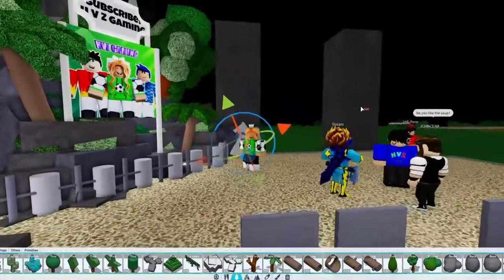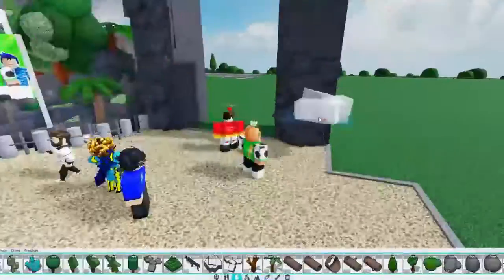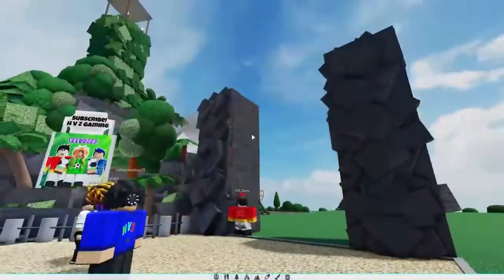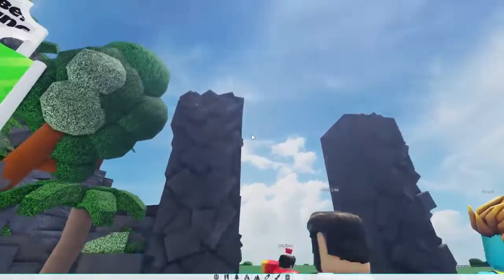Welcome back, you guys. Let me fill this whole entire wall with rocks. All right, you guys. So as you guys can see, me and Flame just finished adding some rocks to the front of this. So of course, now we've got to add the arch to Cobra's part.